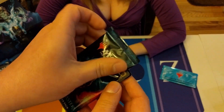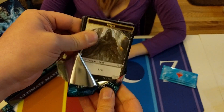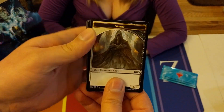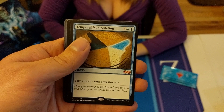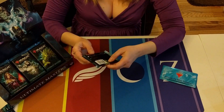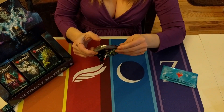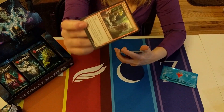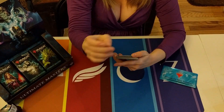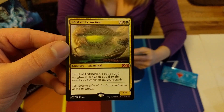The cat is in the background - he thinks he wants to be in the video. Oh hi sweetheart! Spirit token, Heap Doll - ooh, first mythic: Temporal Manipulation, there it is! And Golgari Thug - remember when they used to be worth something? Now they're not. Lord of Extinction - another mythic, but it's a midrange one, not a great one. It would actually go pretty good in my Lord Windgrace Commander deck.